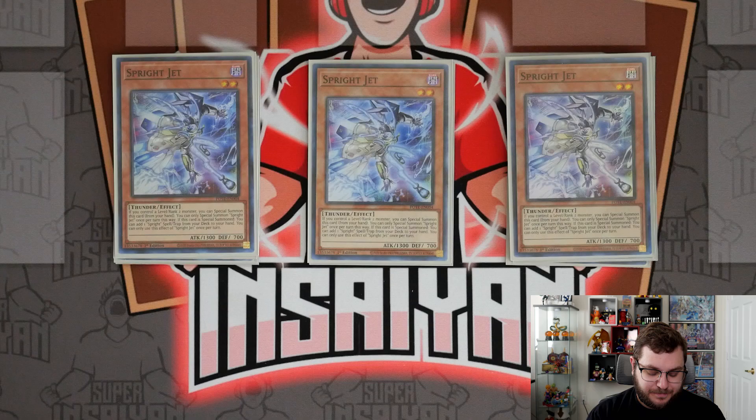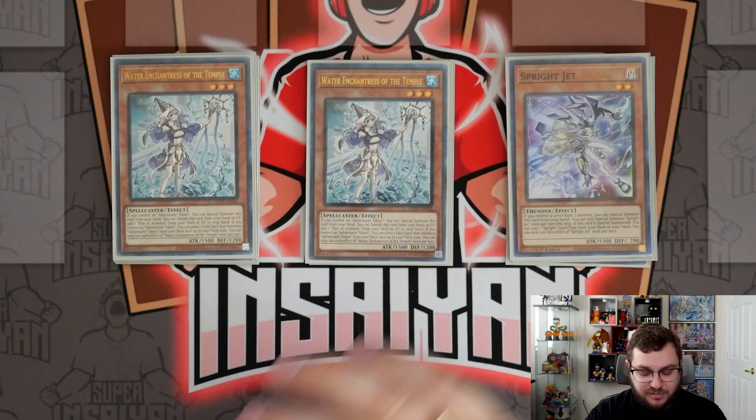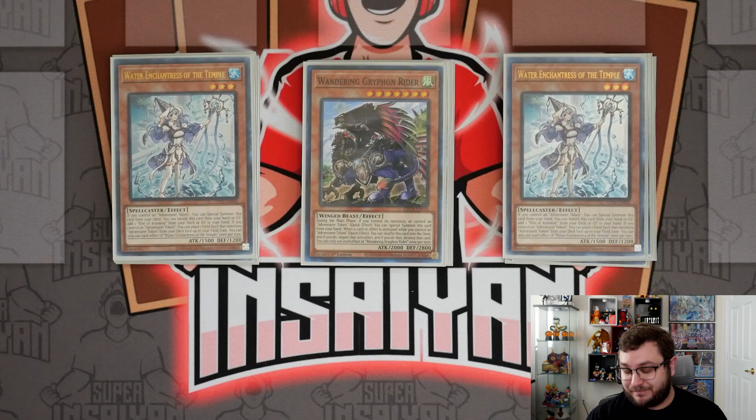We are still playing the Adventure package: three copies of Water Enchantress and one copy of Wandering Griffin Rider. I think this is still objectively the best variant. It might not be once Dark Wing Blast comes out, because with the new link two we get, being able to use normal summon effects like Nimble Beaver might be more important. But we'll cross that bridge when we get there — for now this is just objectively the best way to play it.